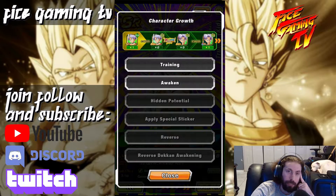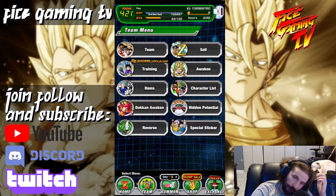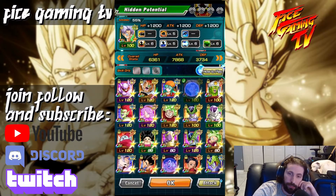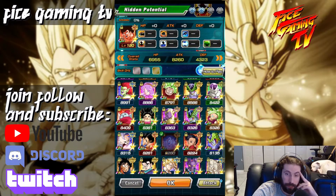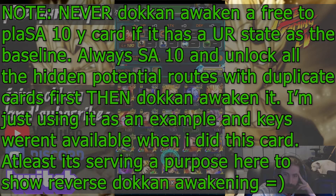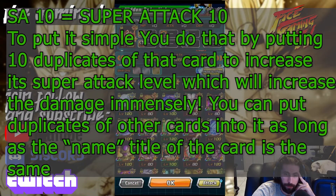In order to unlock the path, I need to grind the metals, Dokkan awaken him, and then put him into the potential system. The game is telling me there's a baseline card I can use. Sometimes you can reverse Dokkan awaken a card — but in this case, because the first combo doesn't have a UR state, you can't regress it. Let me show you an example of a card that does work that way, going to the potential system to pick a character.